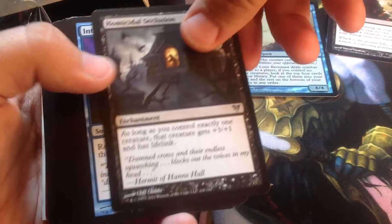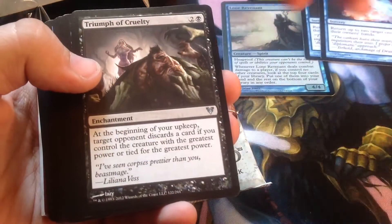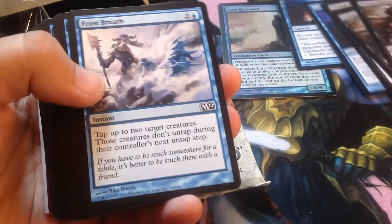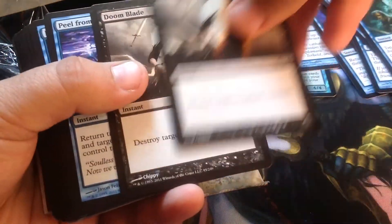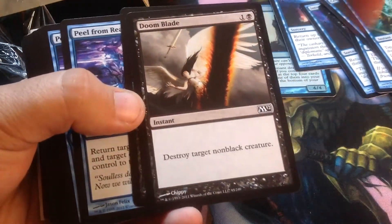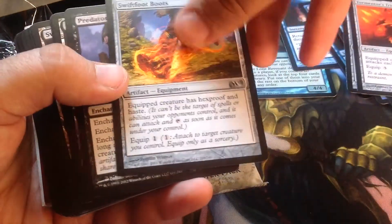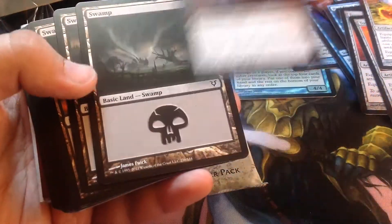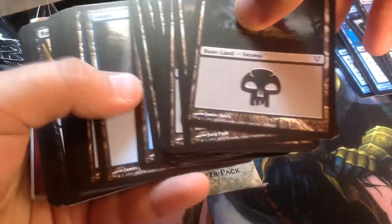Homicidal Seclusion. Into the Void — a couple of those. Triumph of Cruelty. Essence Harvest — a couple of those. Frost Breath. Crippling Chill. Doom Blade — two of them, pretty cool card. Peel from Reality. Tormentor's Trident. Swiftfoot Boots. Predator's Gambit. We have our lands here.